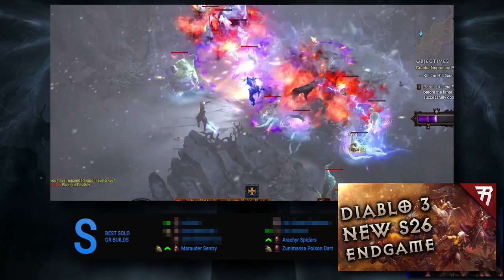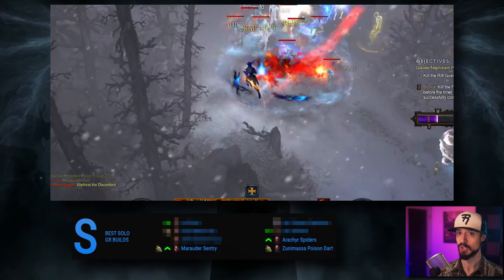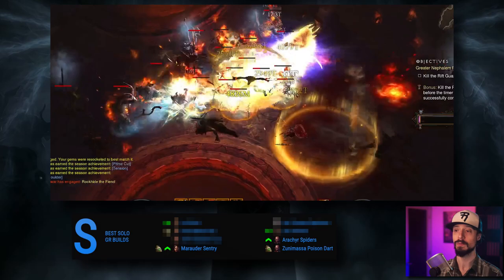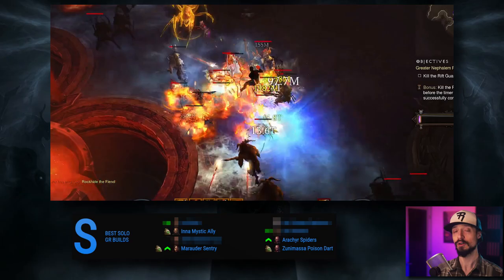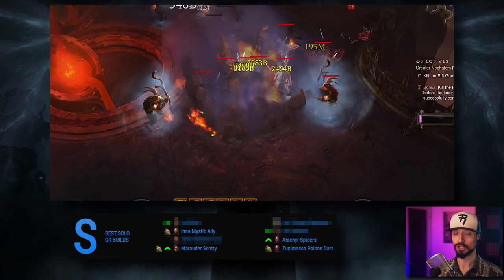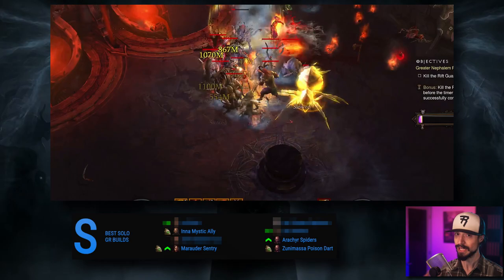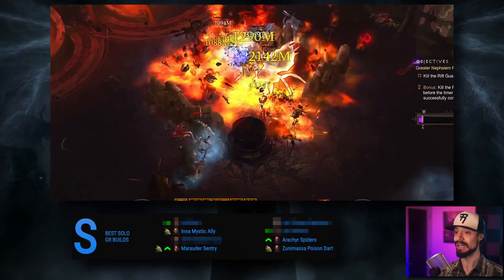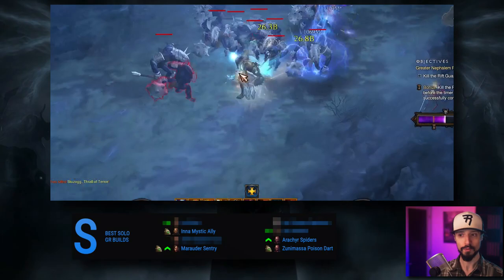Echoing Nightmares is the new endgame activity added in Season 26. Last we tested on PTR, Marauder was by far the best build for Echoing Nightmares, but since then there are balance changes coming, so we'll have to see on Season Launch Day. Coming in at number 5, dropping down from the number 1 spot last season, we have the now-nerfed Inna Monk build. The Inna Monk was truly overpowered and a nerf was warranted. The nerf affected only the fire version of Inna — the cold speedrunning version is untouched and just as good as it always was. This has allowed the rise of a new physical variant for GR pushing. Don't let anyone tell you Inna Monks are dead after the nerf — they remain an excellent choice for GR pushing, speed content, and pretty much all content in the game.